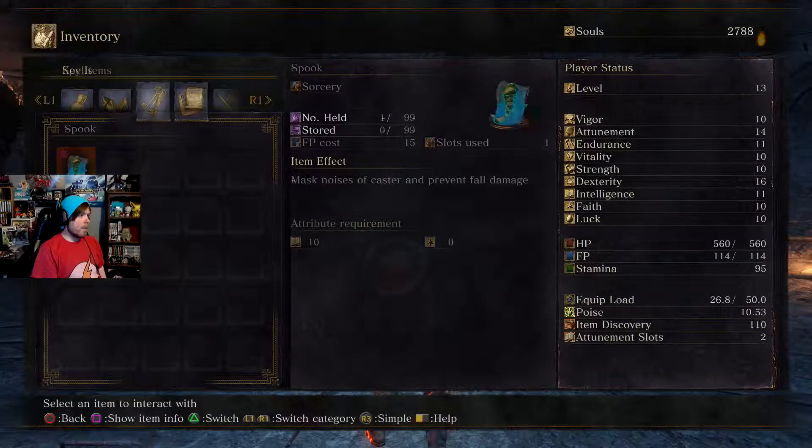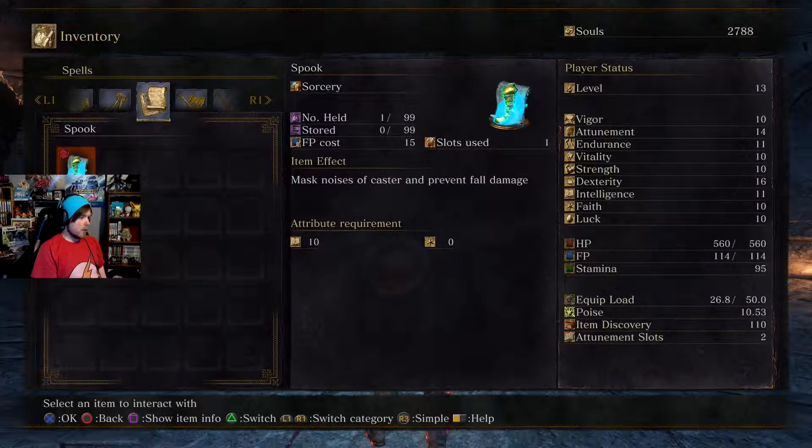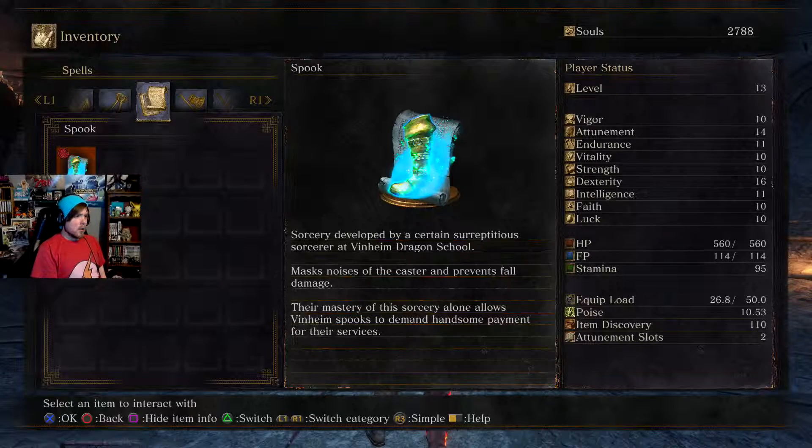Here it is — I'll show it on my bow. It masks noises of the caster and prevents fall damage. So it's good for sneaking up, as this is the assassin class. So I will be assassinating, hopefully.